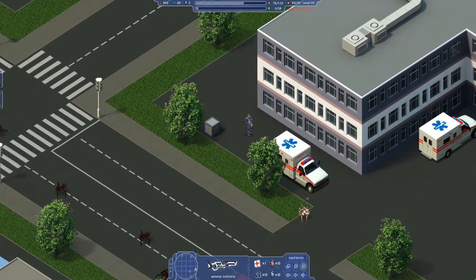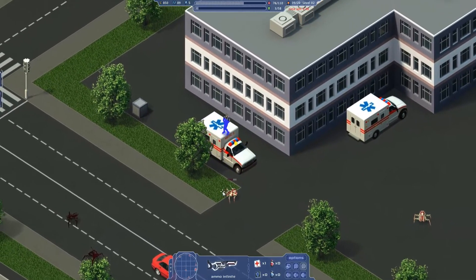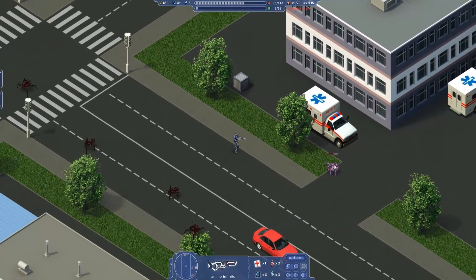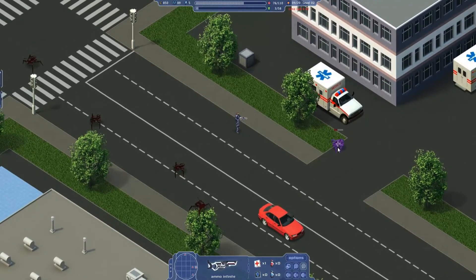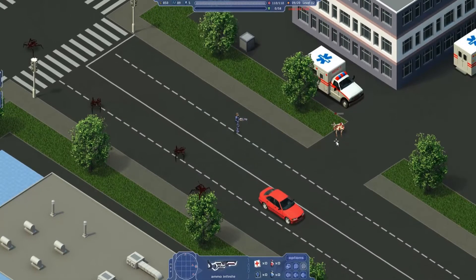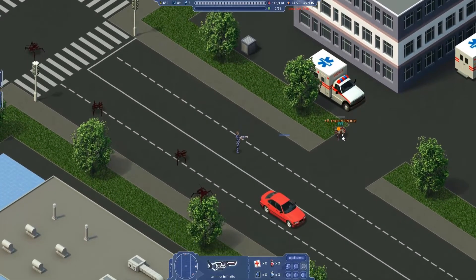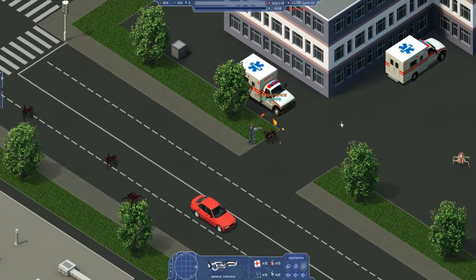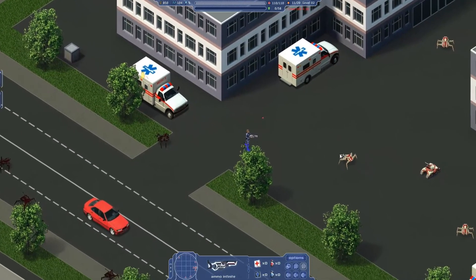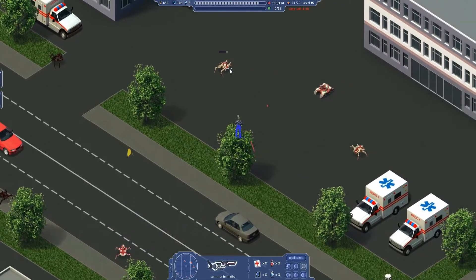I got you to come this way. What the hell? That tank came out of nowhere. Alright, I'm just gonna have to do this. I died, so I spent my health back. How am I meant to fight you? There are so many things here. I should have bought grenades.